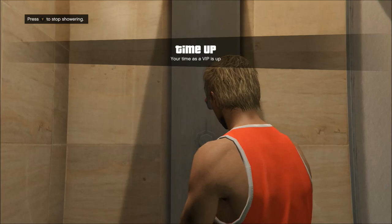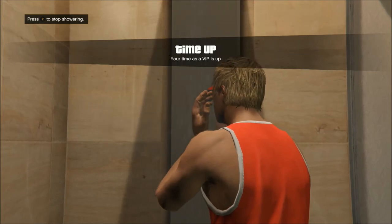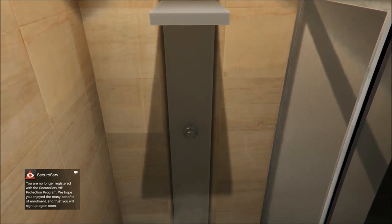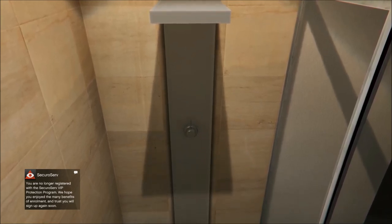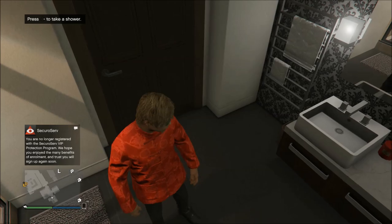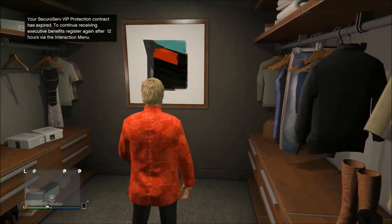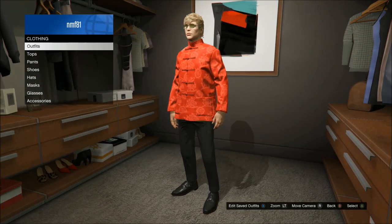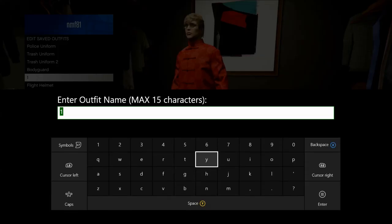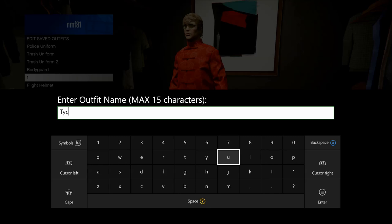You'll get a notification on screen when your VIP time runs out, and you'll see your character now wearing the outfit you had on before you put on the VIP outfit. Once you see that, exit the shower. When you get out you'll notice you're now wearing that VIP outfit you originally entered the shower with. Make sure you stressed earlier that you were able to save outfits, because it would really suck to get to this point and not be able to save it.